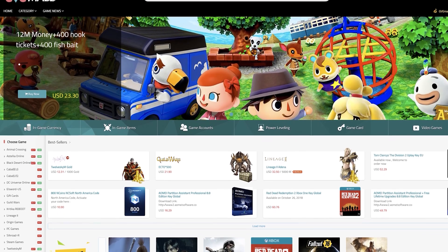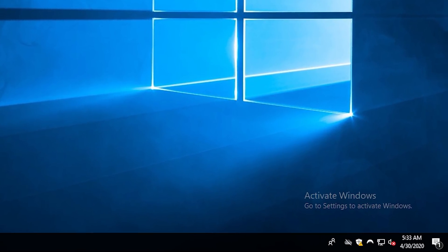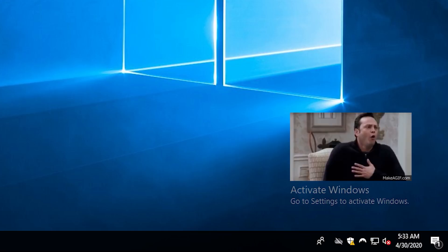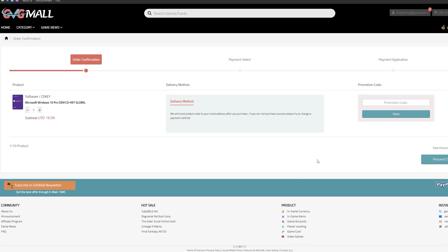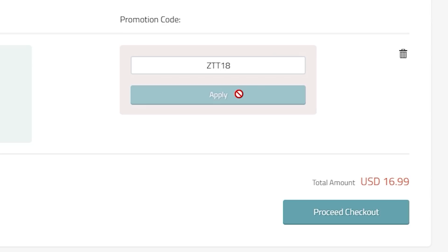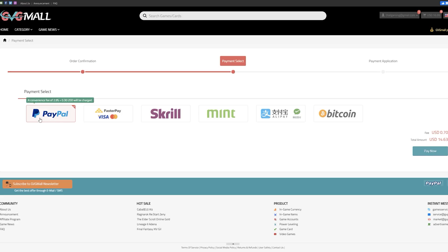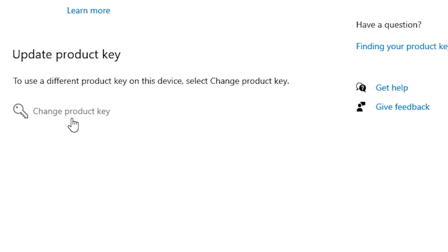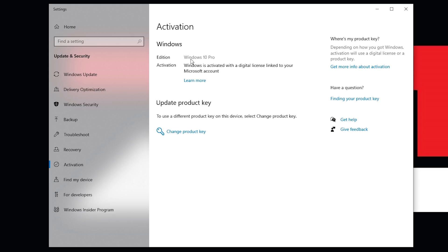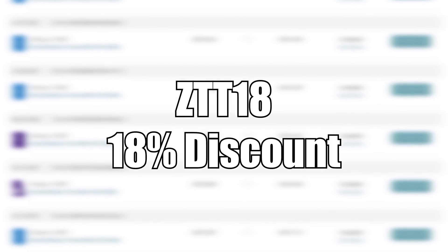Today's video is sponsored by GVG Mall, an online key reseller with our favorite Windows 10 Pro keys. If you're looking to remove that Windows 10 unactivated watermark on your gaming PC, head on down to the links in the description. You'll find a Windows 10 Pro OEM key for under 17 bucks, but enter the discount code ZTT18 for an exclusive 18% off discount which drops the price down to just 13 bucks. I'd recommend PayPal, and within a minute or so you'll get your key. Click start and type in activation, press enter, choose change product key, paste in your new key, and Windows 10 is now activated. Grab a Windows 10 key for yourself with the link in the description using discount code ZTT18.